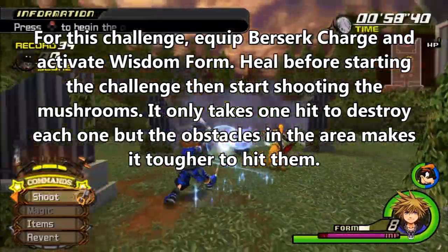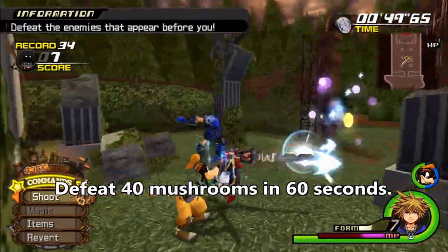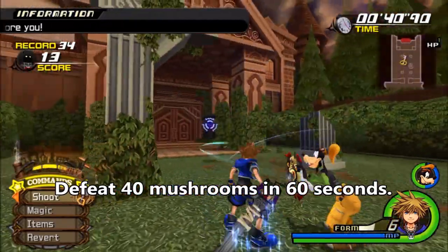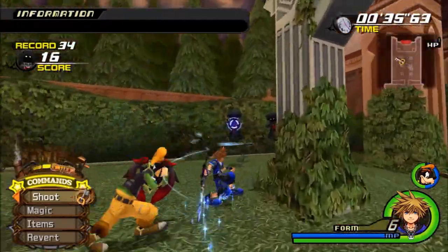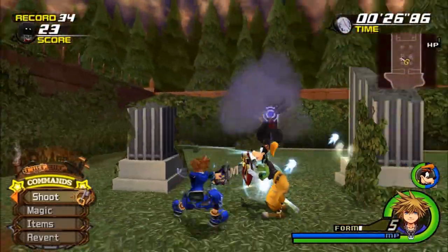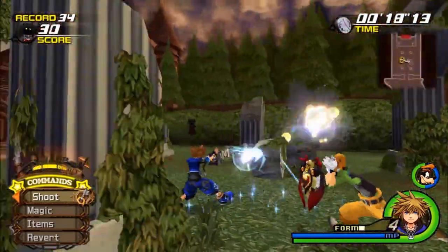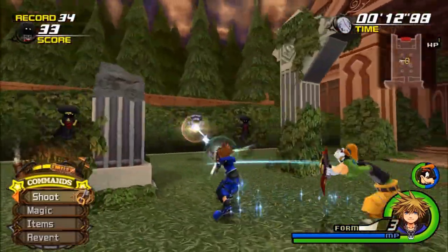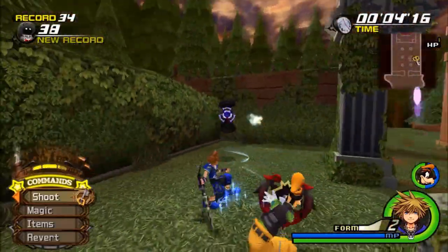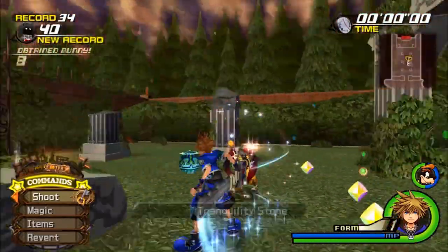For the last one, it is in Twilight Town again, but this time it's where we woke up at the start of our first adventure. Just use Wisdom Form and the Keyblade that Cloud gave you. It's a bit simple but annoying because there are all these rolls in the way. By the way, magic attacks will not work — just to give you the warning. We're done with that, and pretty close too.